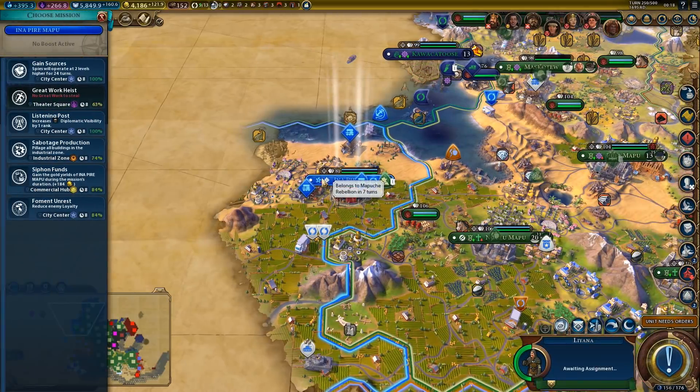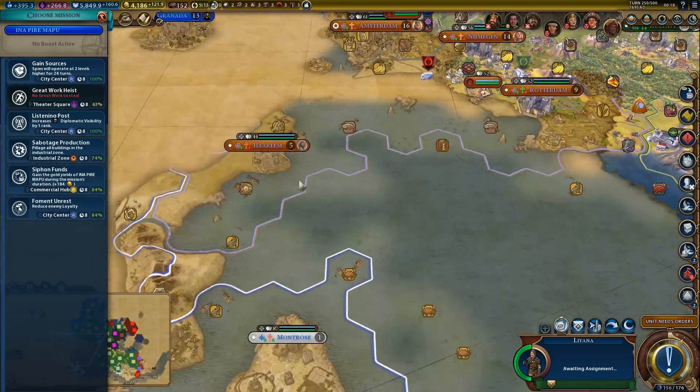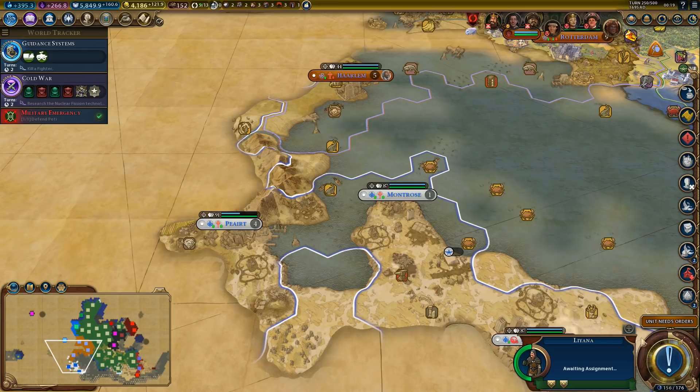I like how the city is losing loyalty — rebellion in 7 turns. Let's help the rebellion a little bit, shall we? Although that will take 8 turns, a little bit too long. Let's move to some other city — but first pick up a promotion. Disrupt rocketry, recruit partisans — sure, why not?